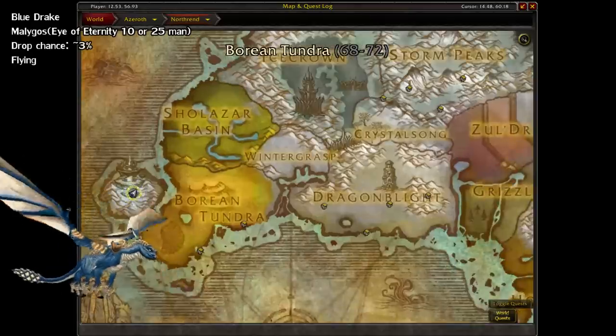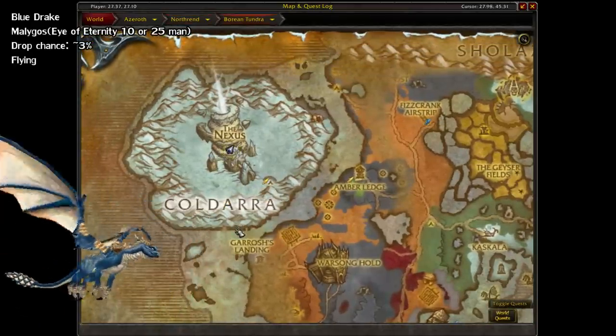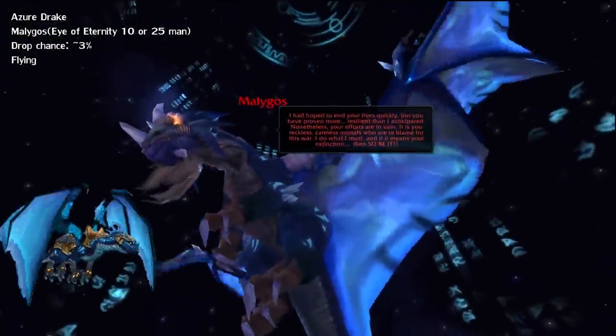Next, we have the Blue Drake and Azure Drake. These drop from Malygos, located in the Eye of Eternity in the Borean Tundra — it's the highest portal in the Nexus hub. They both drop from 10 or 25-man at around a 3% rate.